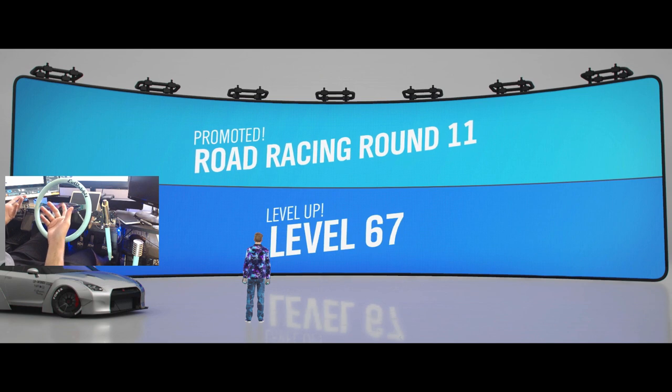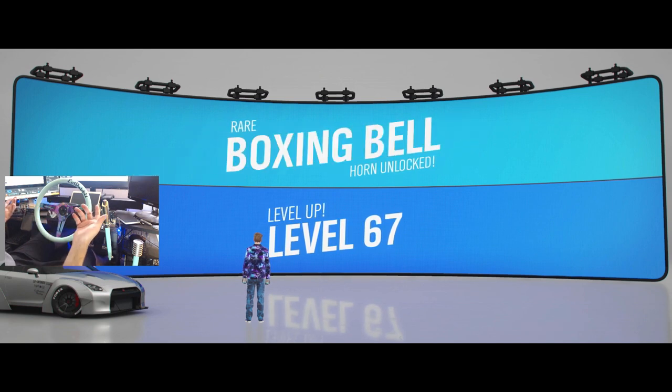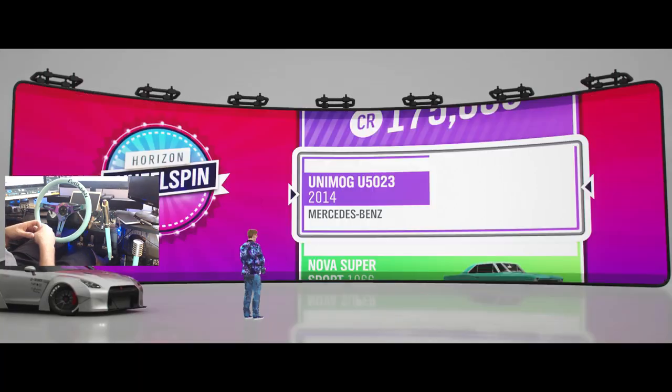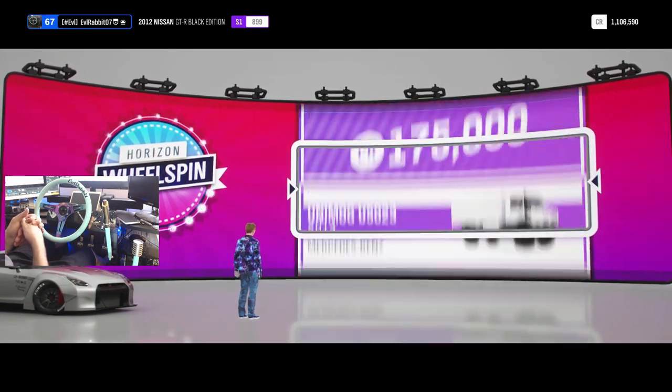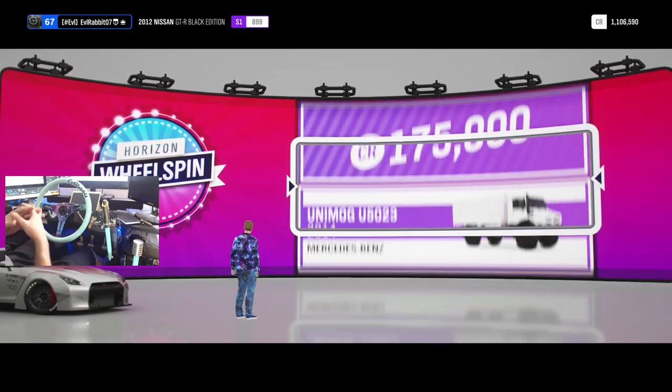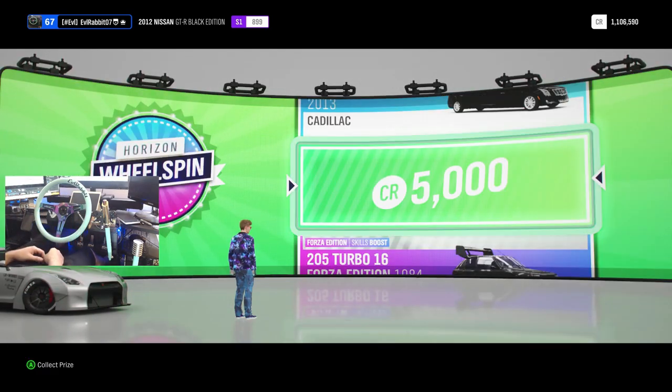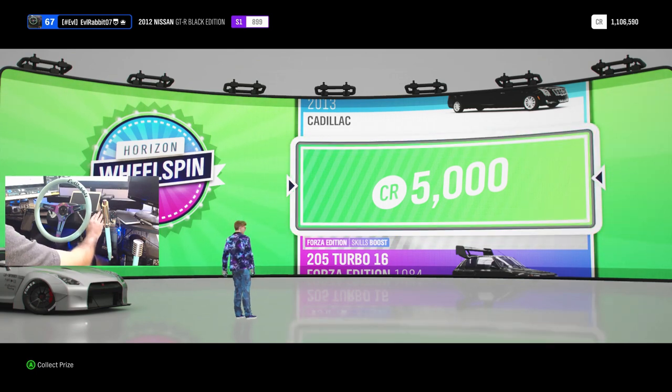I'm not sure where to go from here — oh, no, we can keep going! We did get a wheel spin — let's hope it's something good. So the Colossus is over — road racing champion! Oh my gosh, Forza — one below you! A 2005 Turbo 16 would have been nice, but unfortunately we didn't get it.